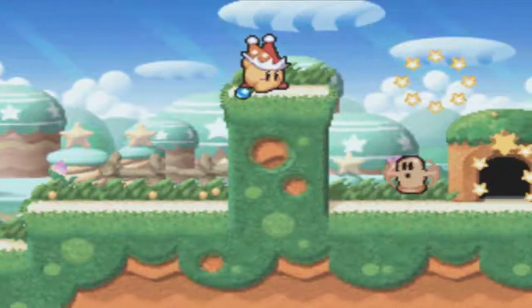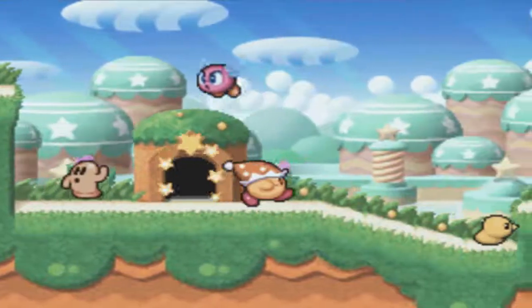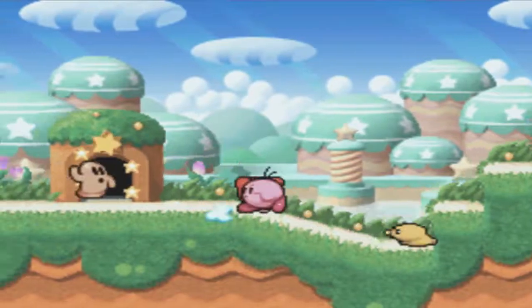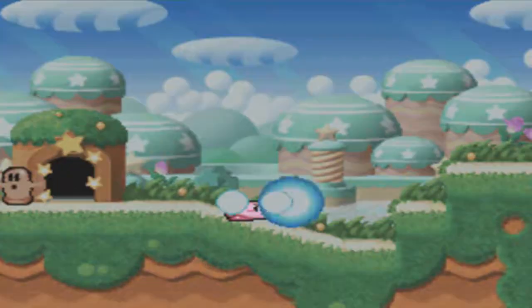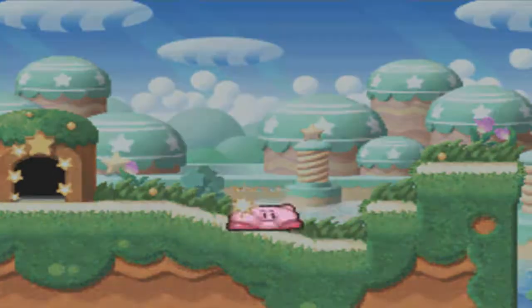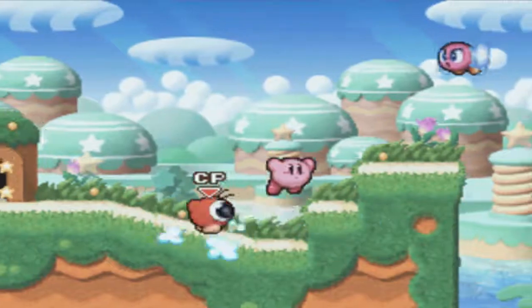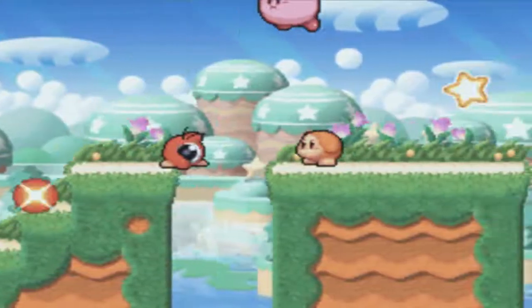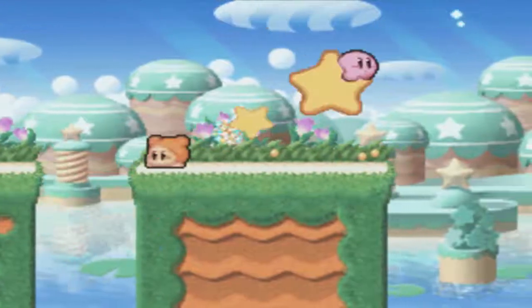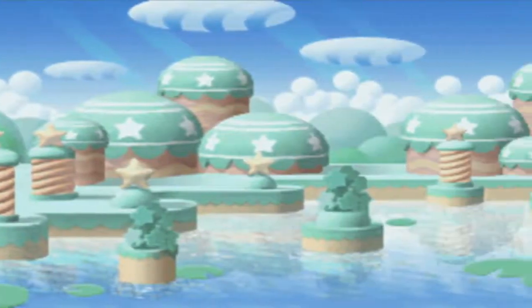You just swallow the enemies and you get their abilities. And in this game you can press - I think it's like the Y button - to make them into your little allies. And we have to take this Warp Star, which will just send you through a new area.